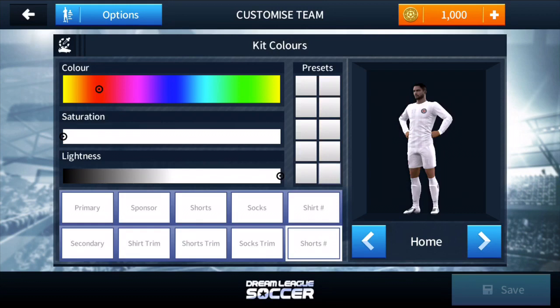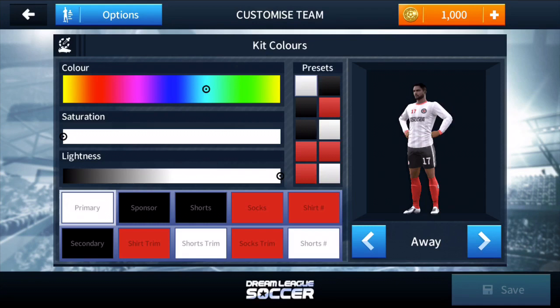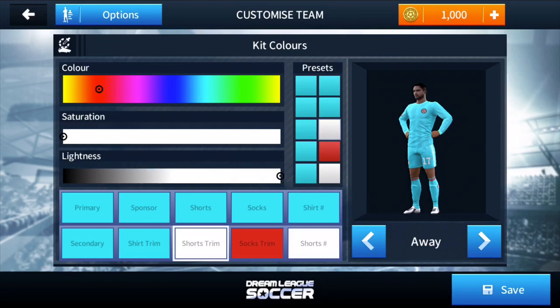I've made everything white, with the numbers in black. Now I'm going to go to the away kit and make everything a shade of blue, but it takes a while because you have to adjust the saturation and lightness - it's a bit of a pain. The game is on your phone - you can get it on any mobile phone that you can download apps on, and it's completely free.